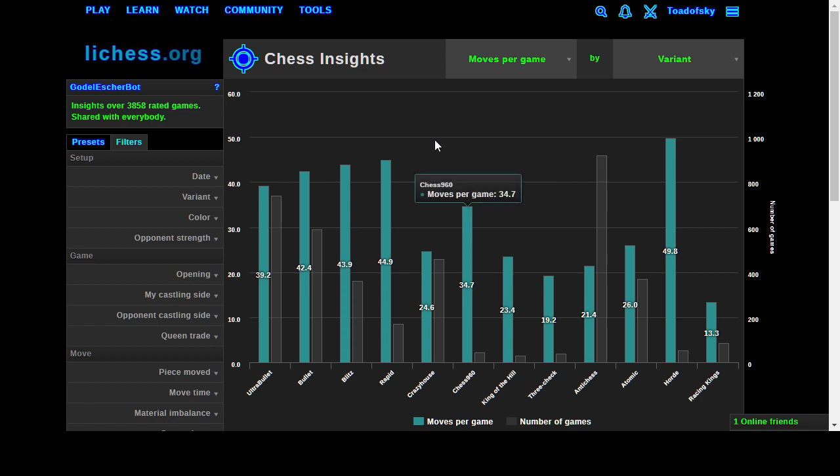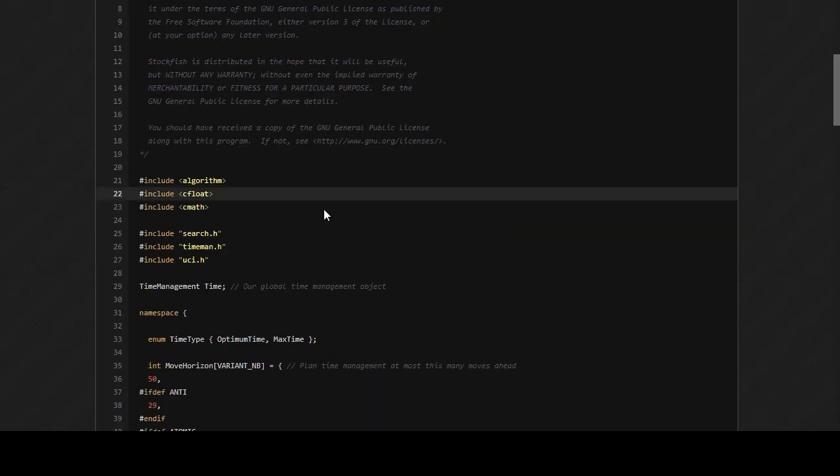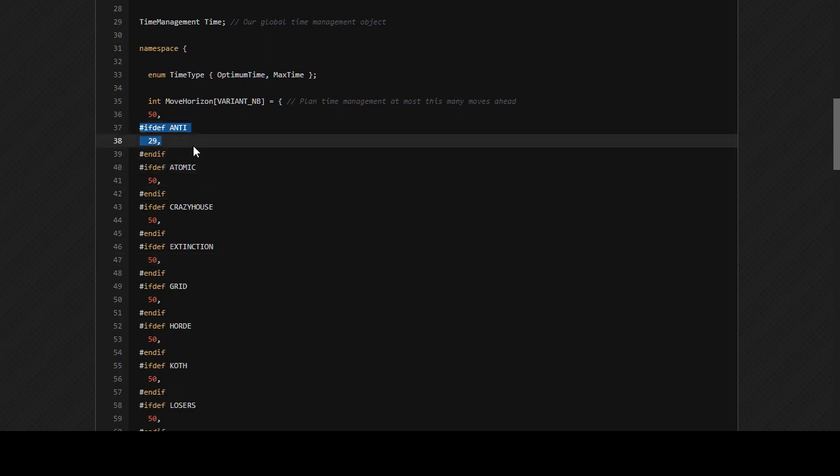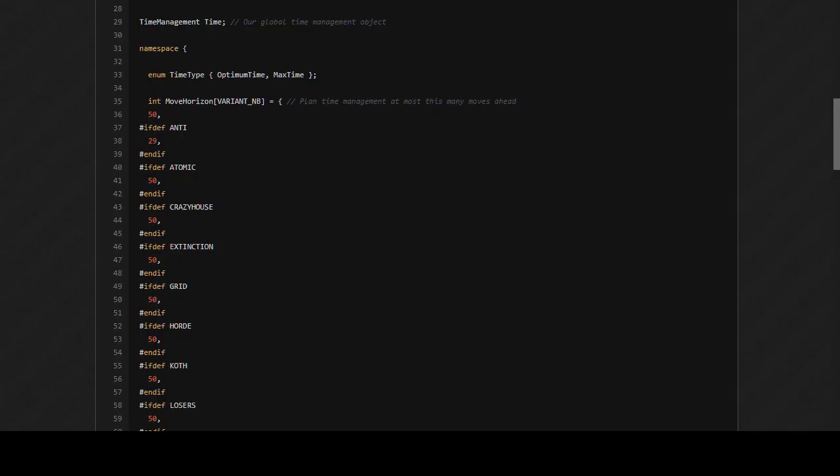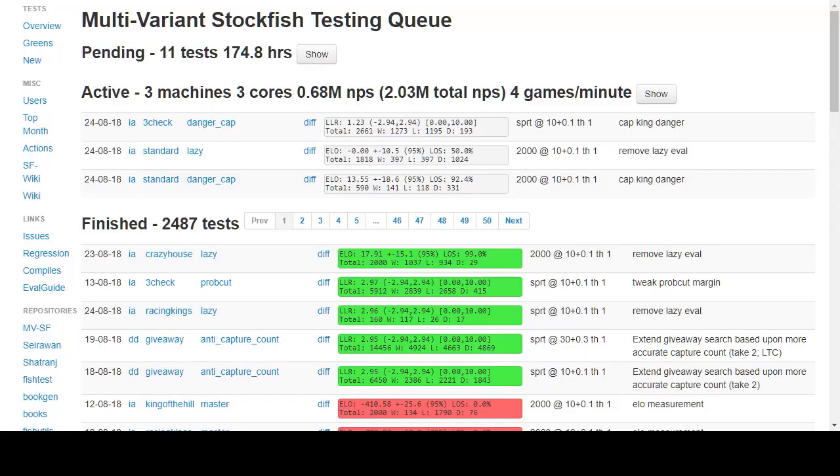The latest change was to say that anti-chess games will budget a 29-move horizon in terms of time estimation, whereas a standard game budgets for 50, since a chess game typically goes 40 moves. People have been playing against my bot at a variety of time controls and I've noticed that people playing with a low time control and high increment are doing the best against it, so that's where I should focus my effort.